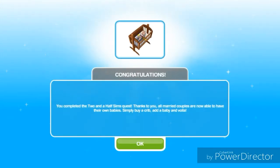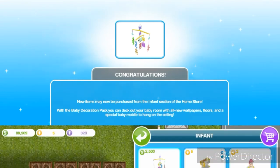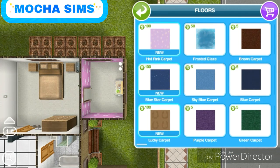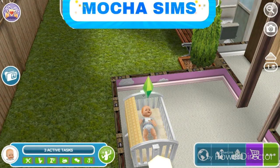Congratulations - you completed the Two and a Half Sims quest! Thanks to you, all married couples are now able to have their own babies. Simply buy a crib, add a baby, and voilà! New items can now be purchased from the infant section of the home store. With the baby decoration pack you can deck out your baby room with new wallpapers, floors, and a special baby mobile to hang on the ceiling. Here's the mobile you get, and the floors: hot pink carpet, blue star carpet, and lucky carpet. The walls include misty forest, space rockets, and horse brown.